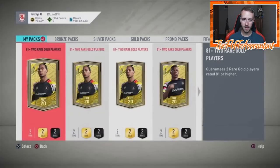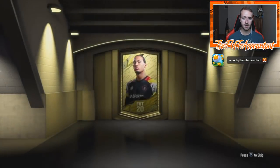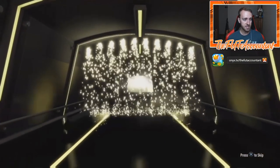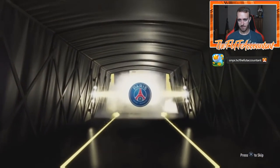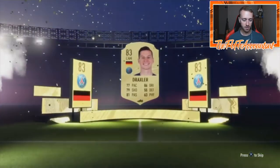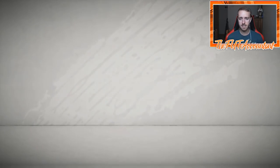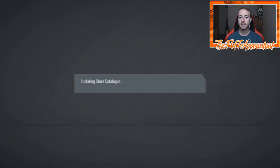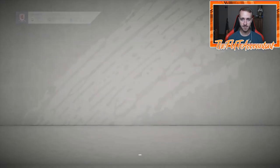Are the 81-plus or 82-to-88 packs more beneficial? I think probably the 82-to-88 might be more worth your money if you're trying to get SBC fodder, but the 81-plus obviously gives you the potential to pack a big card. It seems to be different per account — some people have really good luck with the 81-plus, some with the 82-to-88. Just try out your account and see which one works for you.